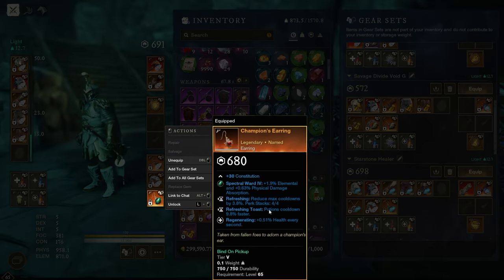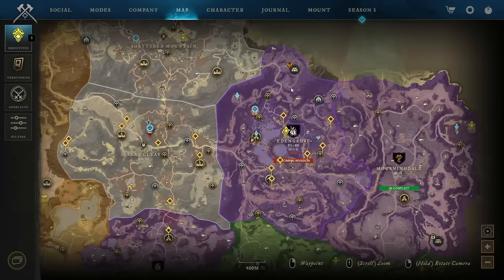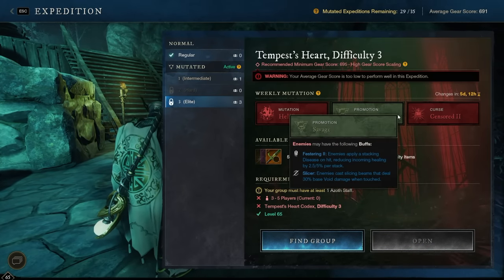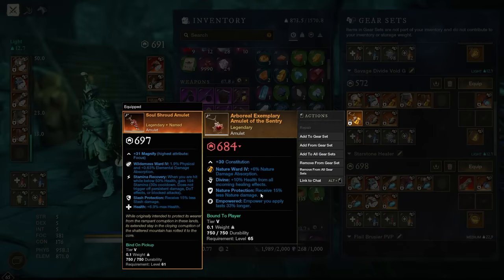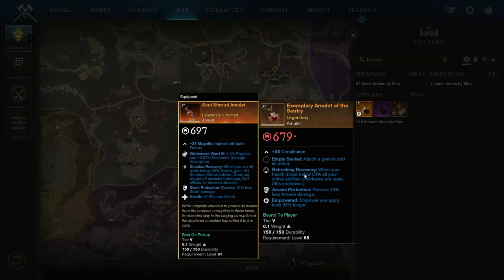A must-have perk on the Earring is Refreshing Toast. After this, everything is kind of up to you. Stamina Recovery is a great perk to go for. These Protection perks, if you know you're going into a particular environment — so if I was going to jump into Difficulty 3 of Tempest Heart, there's going to be a tremendous amount of fire damage, so I'd probably want to take an Amulet that gives me Flame Protection. If I was going into a Nature Mutation, having Nature Protection can be pretty good. Also keep an eye out for Refreshing Recovery: when your health drops below 50%, all ability cooldowns are reset. That's pretty powerful with a 90-second cooldown.